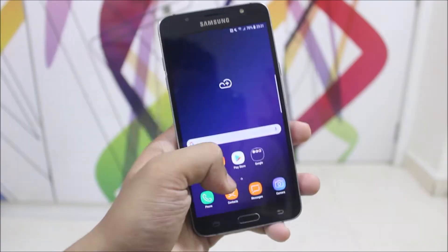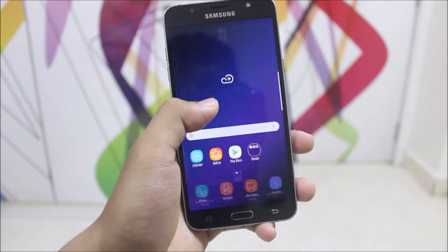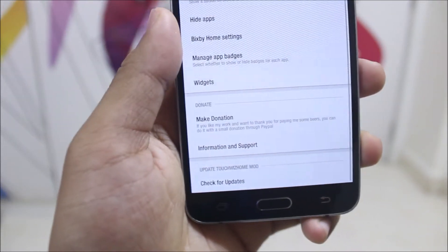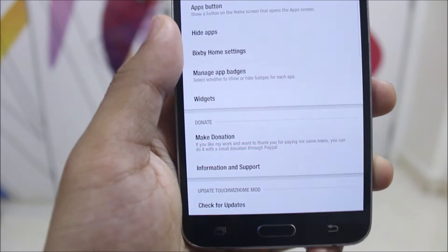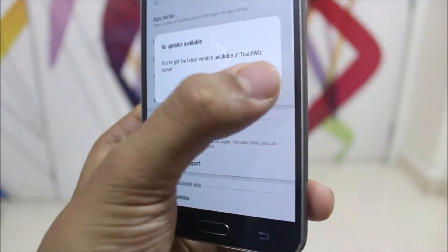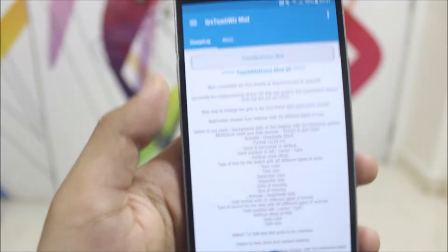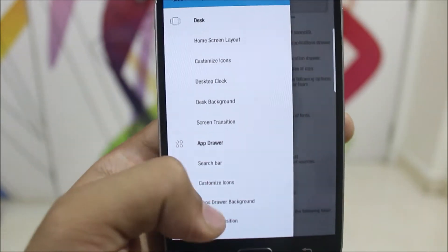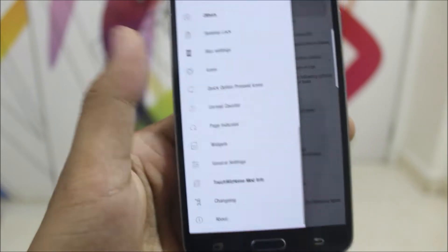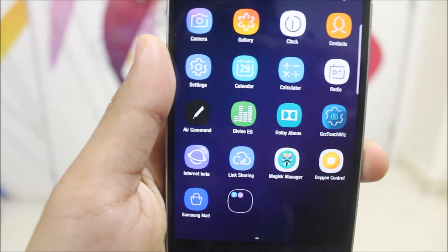Starting with the home screen, we get the S9 launcher which is the TouchWiz Home 2018. We get a few settings, widgets, a make donation option, information, support, and check for updates — though this is the last version so no need for that. We also get GRX which you can launch from here, and a lot of awesome stuff is loaded into GRX.